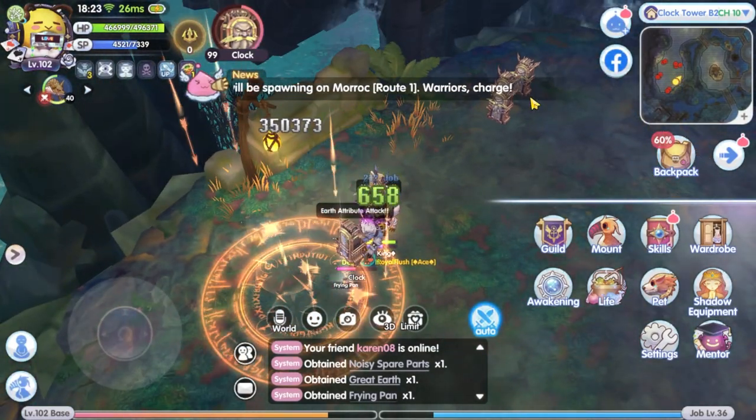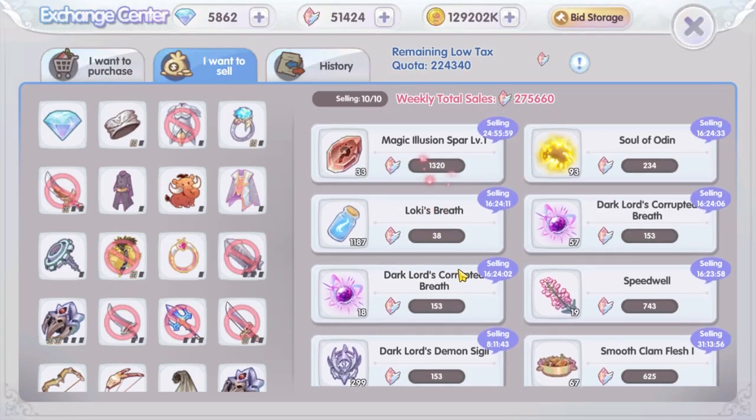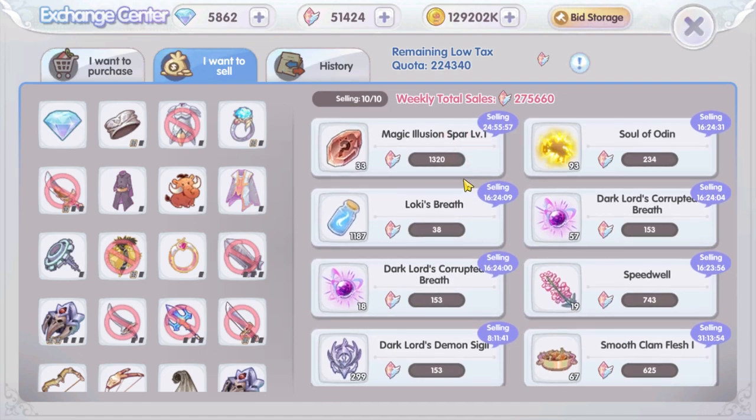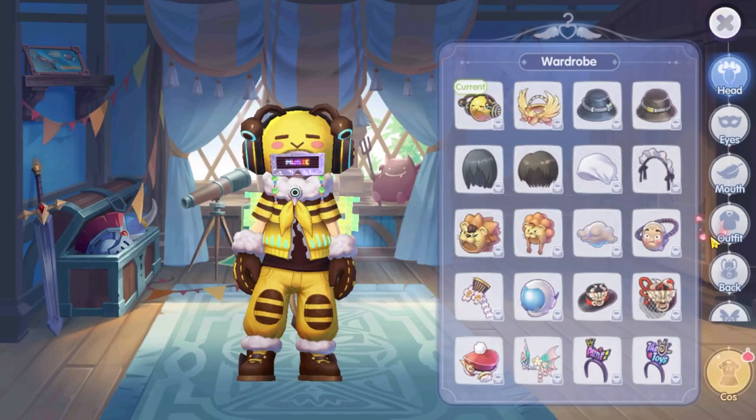First of all, to get a lot of crystals, you need to sell a lot of things. In the exchange center, unless you have the VIP card, you can only sell 10 items at one time. So the first tip I highly suggest you do is to increase the item limit listing at the exchange center.